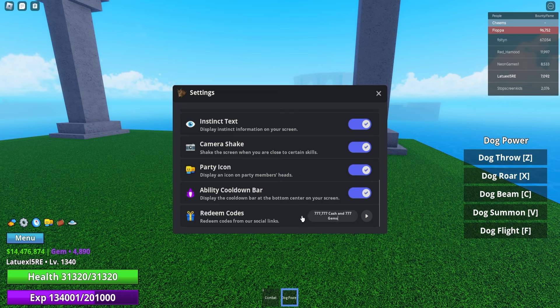By the end of the video you guys will be pretty rich thanks to these codes. Next up, use code '10k members' for 100 gems — it's a lower amount but still good if you're starting out. Then use '4k active' for 440,000 cash and 440 gems. And '10k likes' will give you 100 gems for absolutely free. That's actually a bunch of working codes!